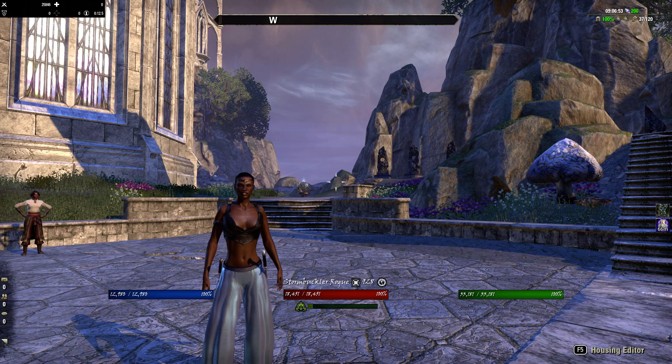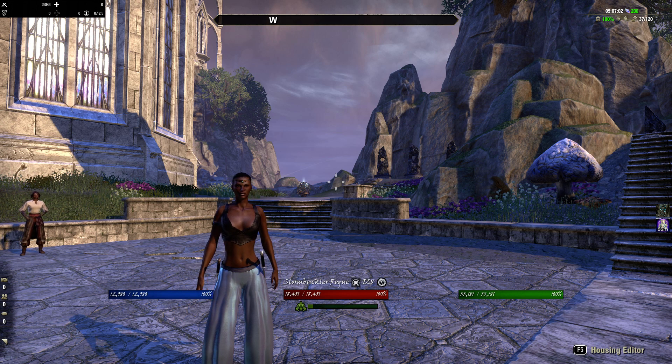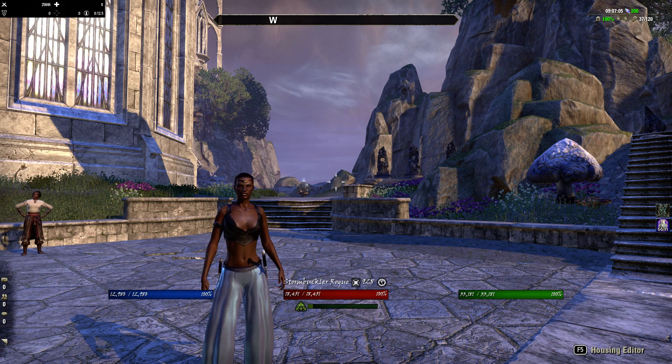Hello everybody and welcome to a brand new Elder Scrolls Online character build video with me, Sherman. Today I bring you the Stormbuckler Rogue. Now, before I get started, disclaimer: this is a roleplay casual play build, this is not meant for meta play. The concept behind these characters is they are basically sailors of the high seas — pirates, swashbucklers, rogues — that travel along the coasts and oceans of Tamriel, and by doing so they've tapped into the ability to call upon the storms when necessary to aid them. That's where they come into being called Stormbucklers.